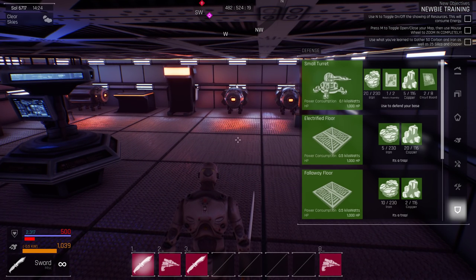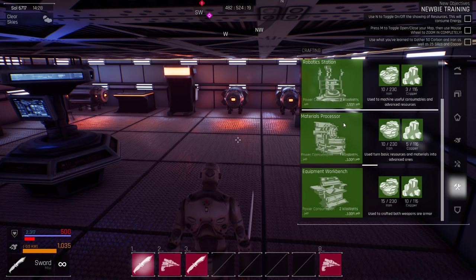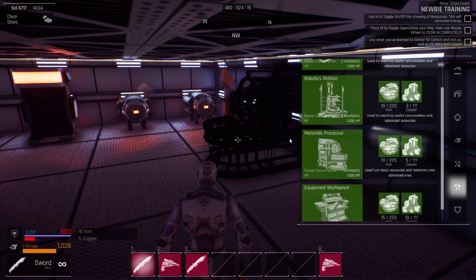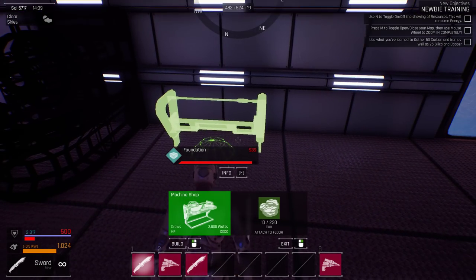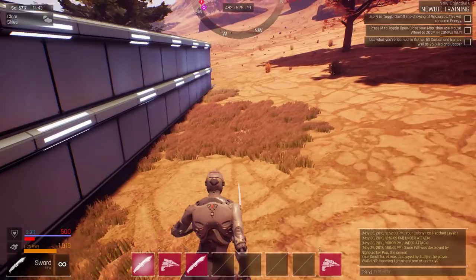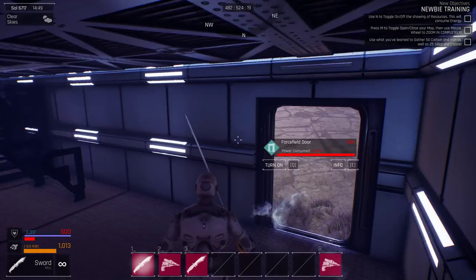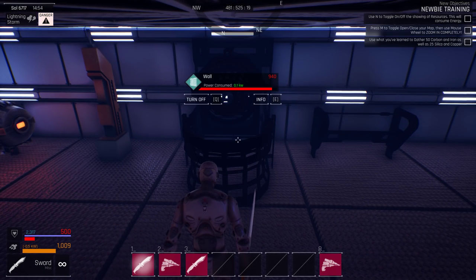Let's take a look at building the next step here, which is probably a materials processor and a machine shop. I already have the robotic station and the equipment workbench. A materials processor would be able to turn basic resources into advanced materials. We'll go ahead and put that here, and then we'll set up the machine shop here.